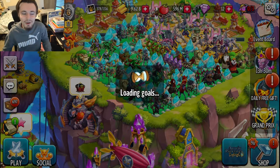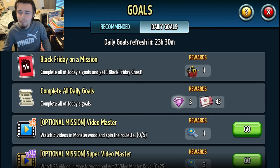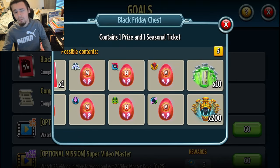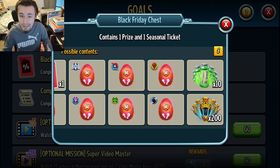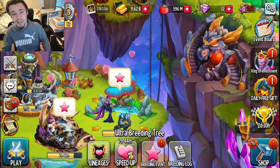The next way to get some chests is through the daily goals. Just go in here, go to daily goals, and if you complete all of the goals you can get one chest every single day — maybe get something good, probably not though.